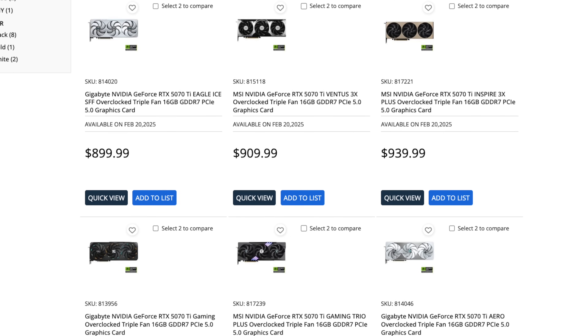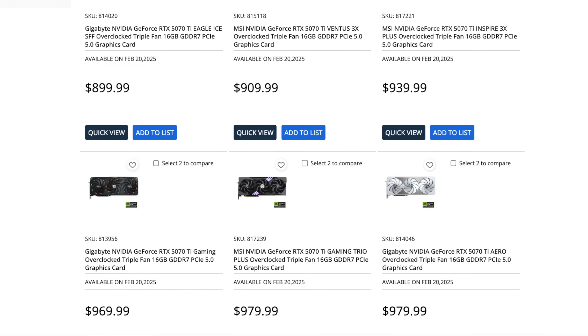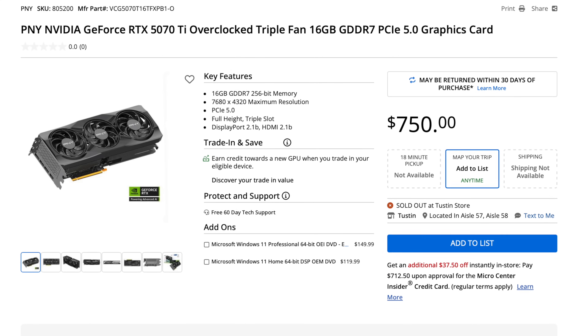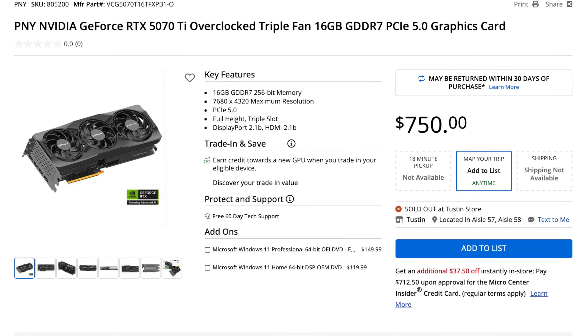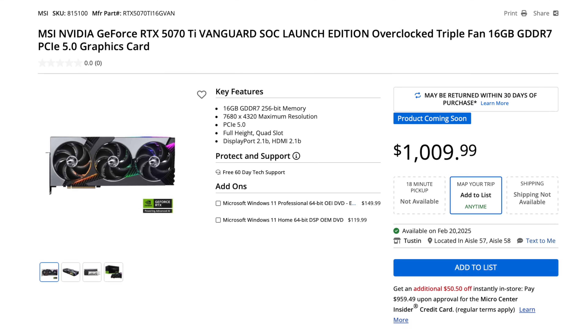The bad news comes from the pricing, where Micro Center has already posted their prices for the 5070 Ti. Micro Center is showing only one GPU at $750.00. Notably, Micro Center never lists prices in whole dollar amounts — if they were really going to sell this GPU they would list it at $749.99. The other key point is that it is already showing as sold out; you're not going to see this GPU available. The very next GPU starts at $900 and they go up to over $1,000.